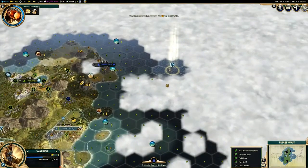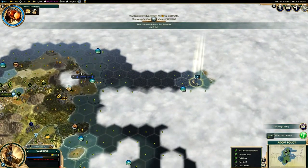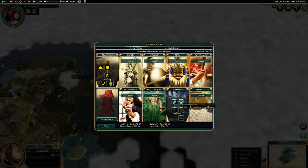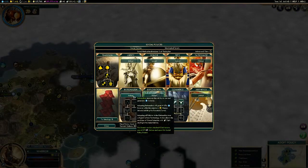That concludes my guide today on Babylon, the ultimate science power in Civilization V, really rivaling Korea. If you did enjoy this video, please leave a like rating and subscribe. I'm more than happy to cover more tips on this quite complicated civ, where there's lots of strategy involved at the higher levels — so if you'd like to hear that, let me know. Otherwise, I'll catch you in the next one. Thanks for watching everybody.